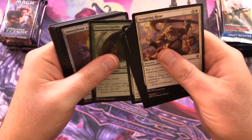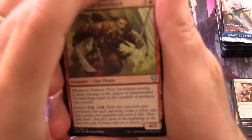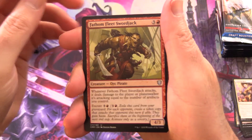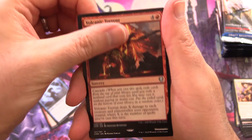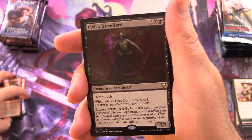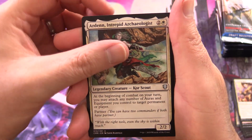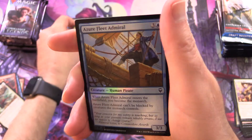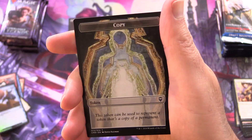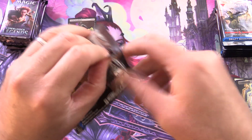We're going to skip over the commons — not a bunch of value there. The uncommons we have are Fathom Fleet Sworderjack, Scholar of the Ages, Volcanic Torrent, and Elvish Dreadlord. That is not going to cut it, I'm afraid. Also Arden Intrepid Archaeologist, Yorlok of Scorch, Azure Fleet Admiral, and a copy token. So, a bit uninspiring there from Commander Legends.